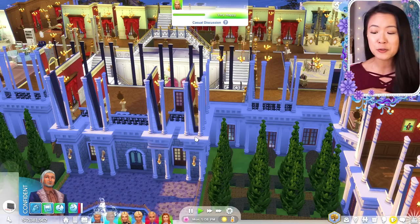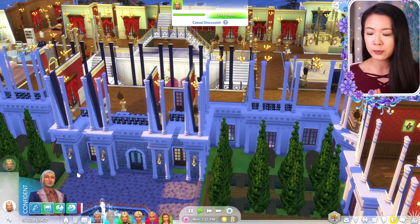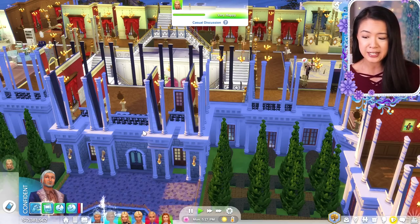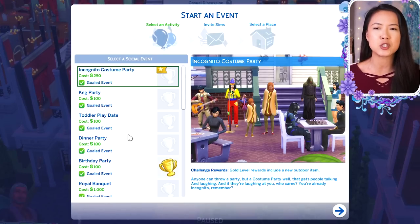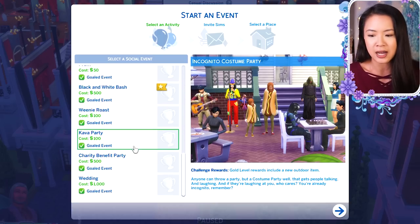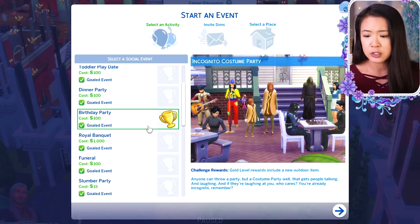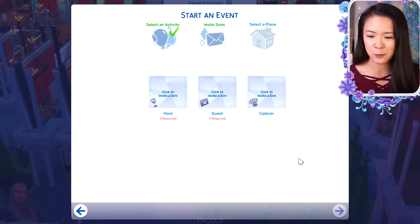The next mod is also one of my absolute favorites. It's for planning parties and events — there are two parts to it. The part I use allows an unlimited number of guests and longer events, which I think are connected. The other separate part lets you invite anyone you want, which I don't typically use, but I downloaded it specifically for this video. This mod only works for events that come with the game, so it won't work for mod-added events like the Royal Banquet that comes with the Royalty Mod.